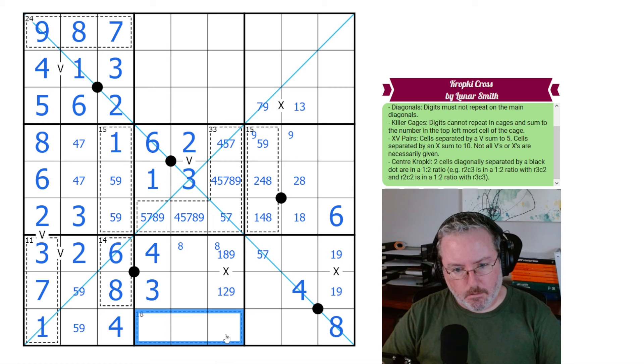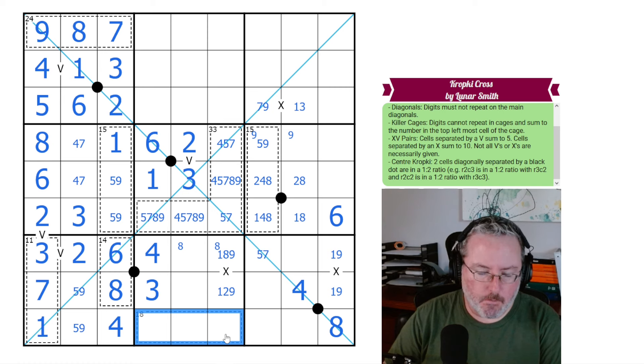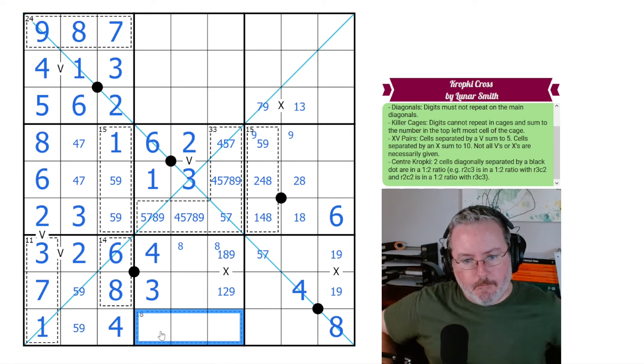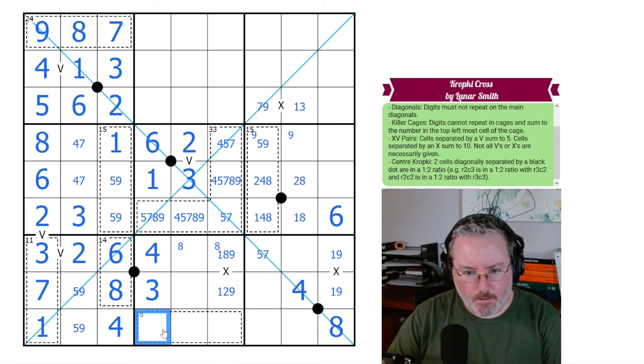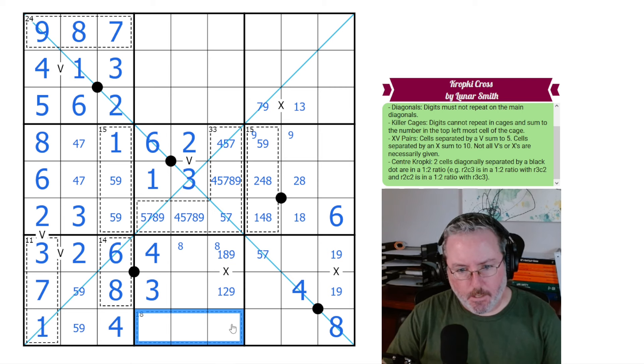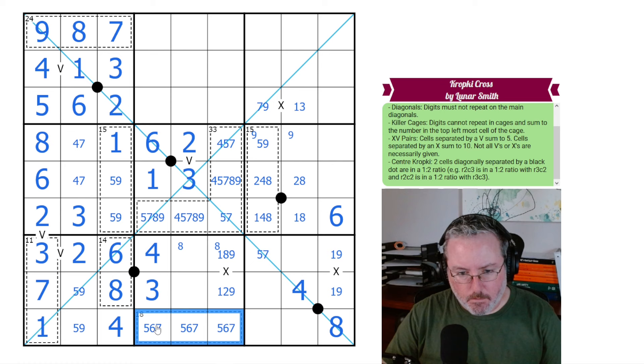What about this 18 clue? We know it can't have a 1, 3, or 4. Could be 5, 6, 7 — let's try to rule out a 2. If we put a 2 in it, we have 16 left over, so it would have to be 9-7. That would force this to be a 1, and this would have to be a 9 — but we said 9 goes down here. So a 2 doesn't work.